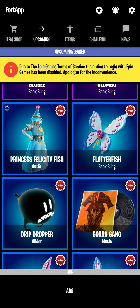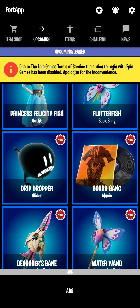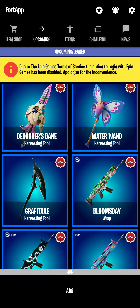Princess Fishstick is finally coming out. I'm not even gonna try to say that name — Felicia, yeah, no, I don't know. Flutterfish, Drip Dropper, Guard Gang for Lobby Music, Devourers Bane, Watermond, Graffiti Axe — Graffiti Axe? I'm not sure.